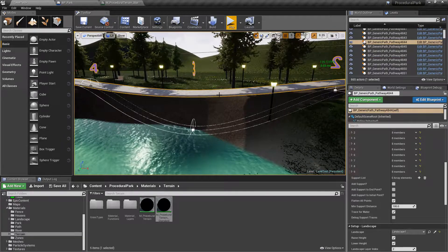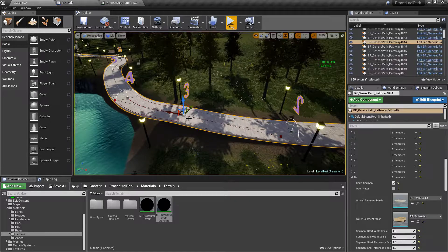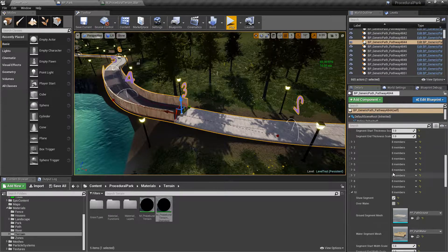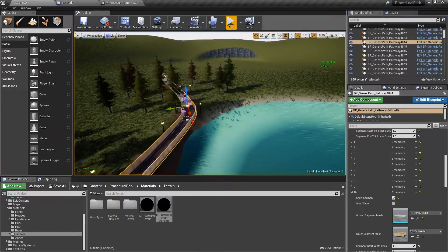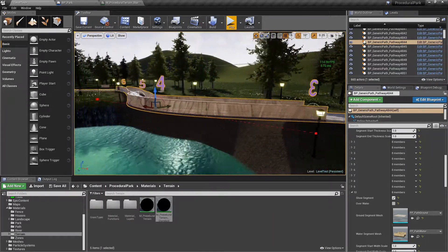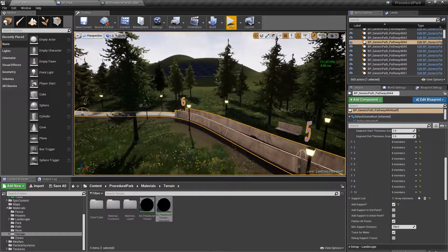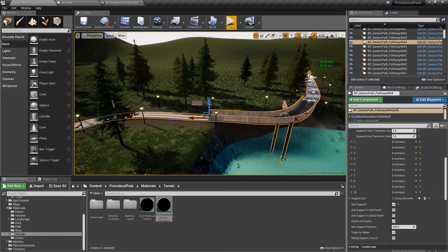You can do the same thing on any path — add more spline points, mark sections as over water, and it goes from a regular path to a little bridge and back to a regular path again.